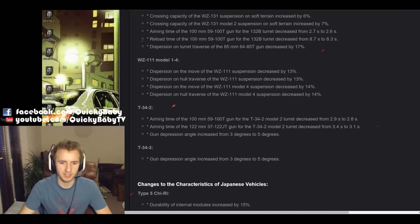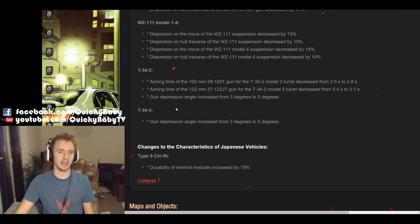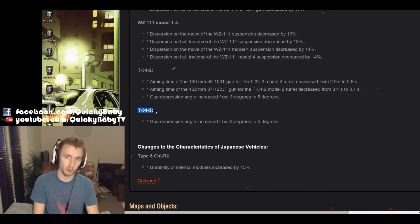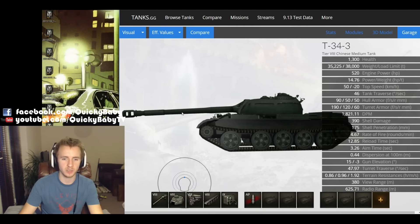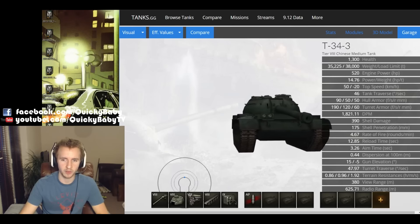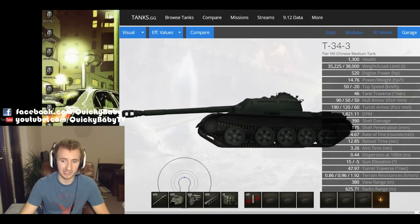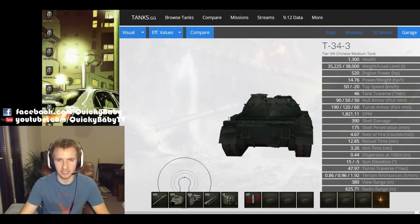The T-34-2 is getting a buff to the aim time of both its 100mm from 2.9 to 2.8, and of its 122mm from 3.4 to 3.1. And it's getting a gun depression angle buff from 3 degrees to 5 degrees. The T-34-3, one of my most hated tier 8 premium tanks, is getting a buff in gun depression of 2 degrees from 3 to 5 — simply dramatic. This should enable the T-34-3 to use far more ridgelines to find hull-down positions, and will frankly make this vehicle far more competitive. It may not make it better than the T-54 first prototype, but at least there's now a reason for those who have it in their garage to get out and kick some butt.